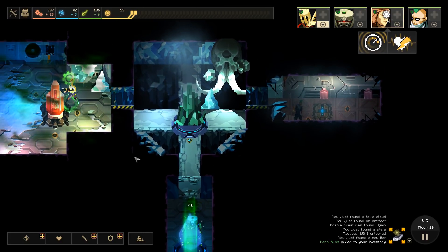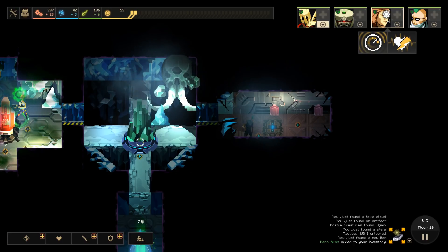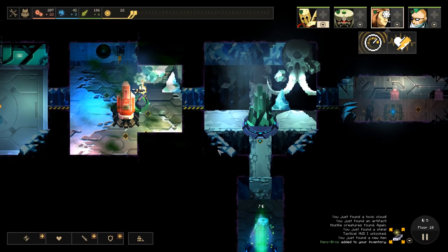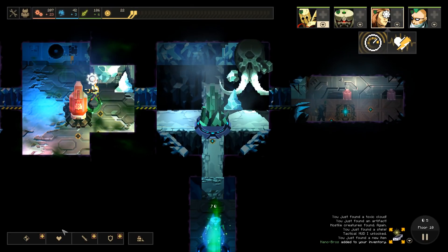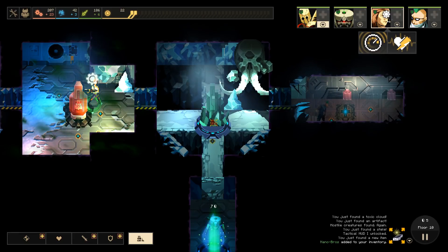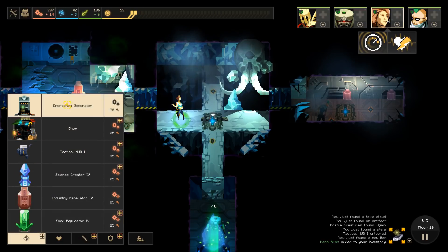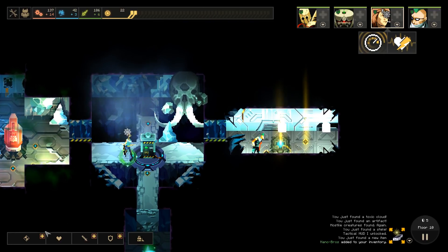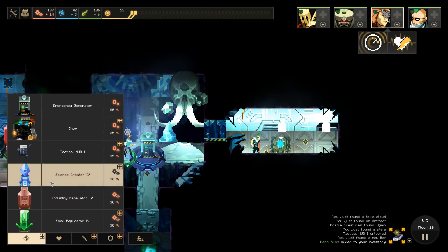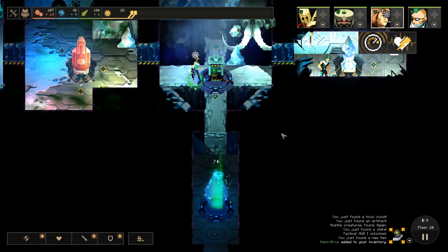Gotta make some decisions here. Do I want to just bulldoze this so I can put something underneath it? Because we are seriously low on resource generation. We finished our research - Tactical HUD unlocked. Alright, let's trash this. We're going to build the emergency generator here. She can work that, that'll give us the dust to run power to this room. And we can put up a science creator here just to ensure that we are fully powering our Kip Cannons.